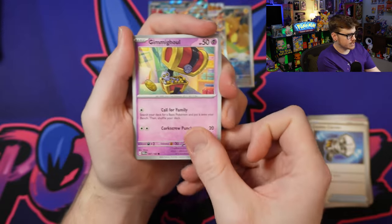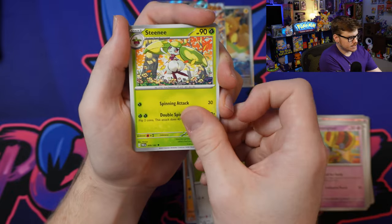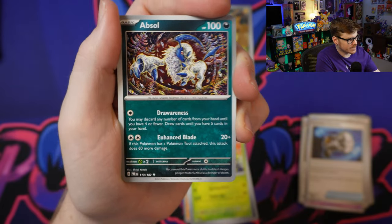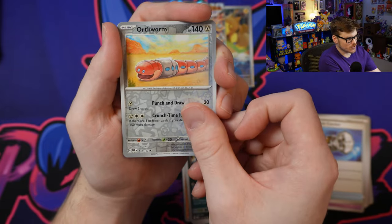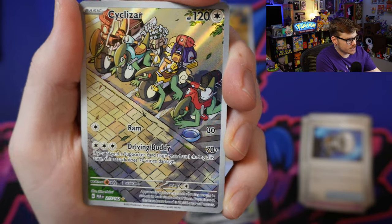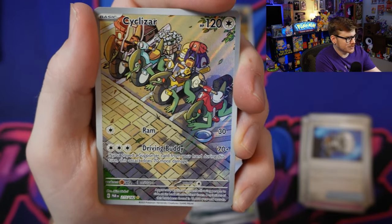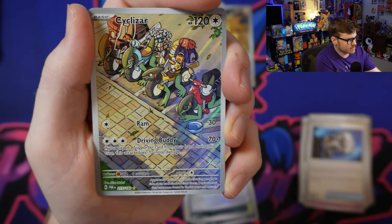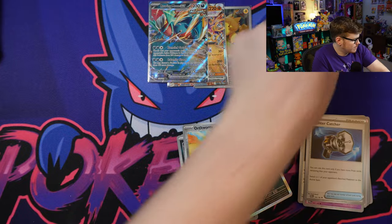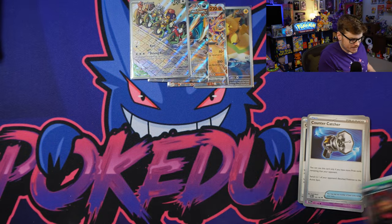They're saving all the hits for the back of the box. Got another Gimmighoul, Purloin, Meinfoo, Ferroseed, Steene, another Countercatcher - awesome card - and that Absol art is super sick. Good old Orthworm. We got Cyclizar in an illustration rare - Cyclizar and the homies lining up, looks like they're parked by a sidewalk with the trainers and all their stuff on the Cyclizar. That's a really cool art. And an Yveltal to wrap that one up. A lot of the illustration rares lately are telling some sort of story, and I think that is so incredibly awesome.